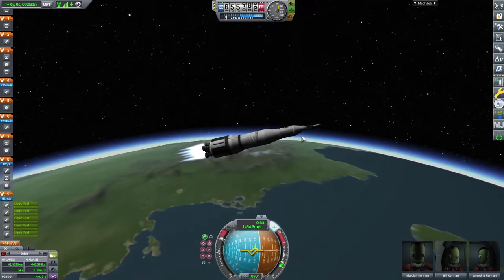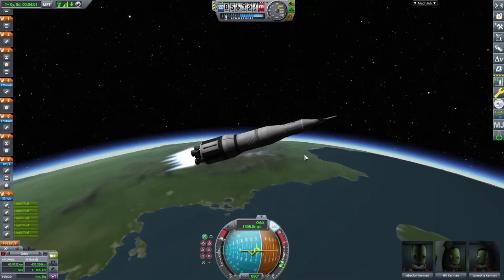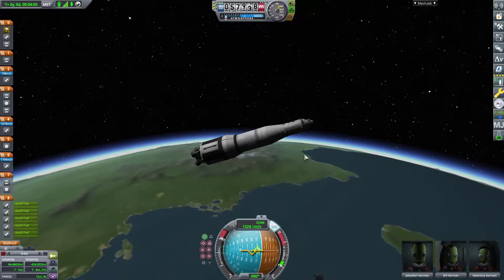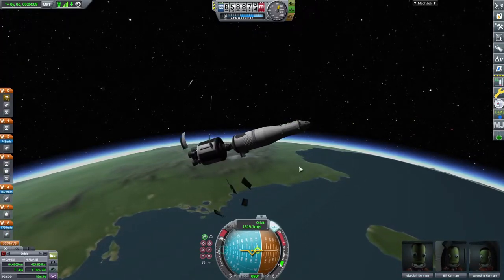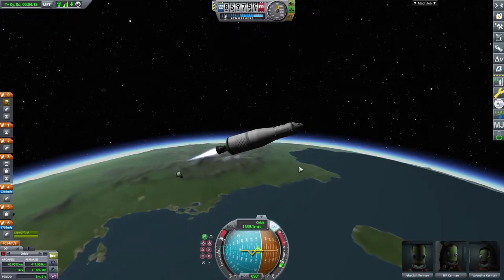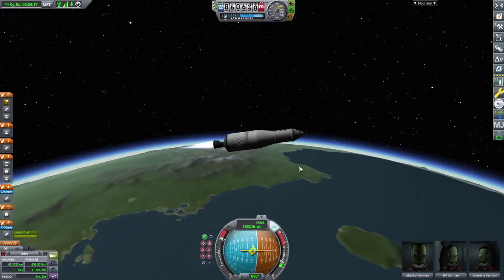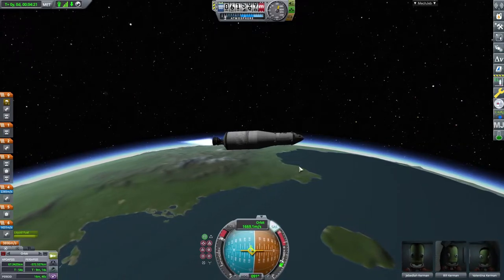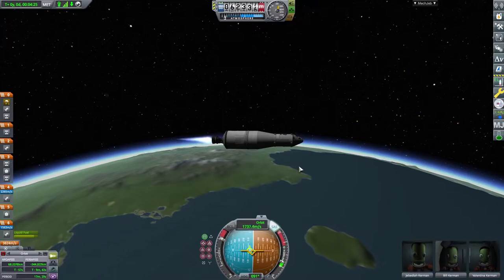Three, two, one — oh, I forgot I staged that first, the escape tower. All right, regular stage: three, two, one. And now this is going to get us up to that hundred kilometer apoapsis. All right, we're gaining, so we're good. Let's go ahead and tilt it over like that. So yeah, not the best launch but it looks like it's going to work. So what this stage is supposed to do is finish the orbit, and then get us on a trajectory to the moon. I'm not sure if that's actually going to work — might run out of fuel.